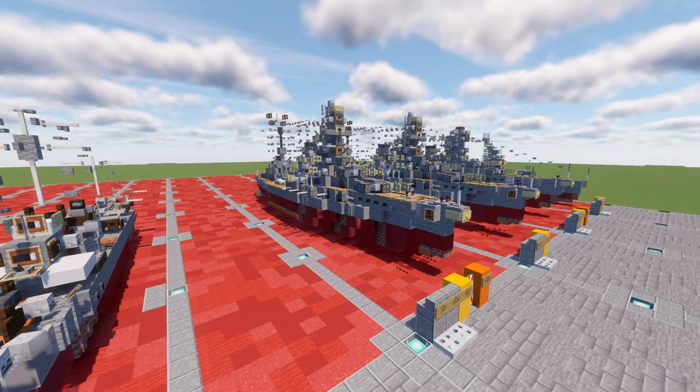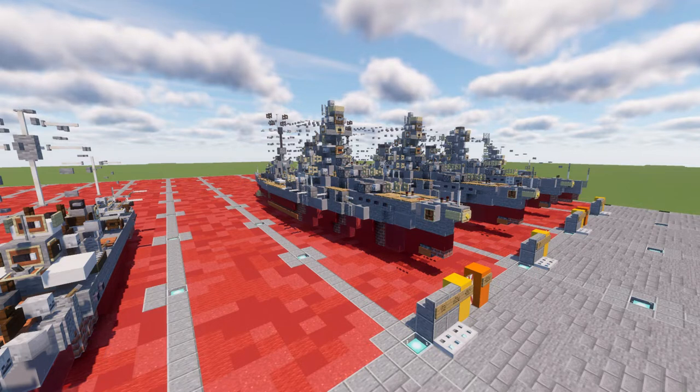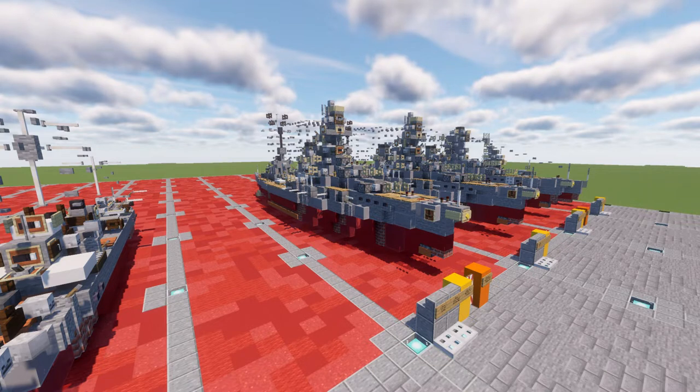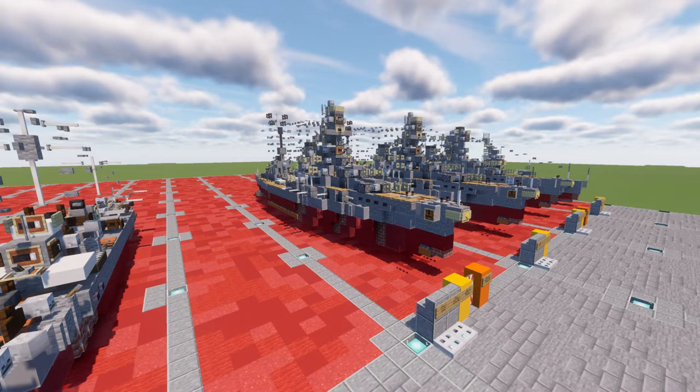Despite the expensive reconstructions, both vessels were considered obsolete by the eve of the Pacific War, and neither saw significant action in the early years of the war. Following the loss of most of the IJN's large aircraft carriers during the Battle of Midway in mid-1942, they were rebuilt with a flight deck, replacing the rear pair of gun turrets to give them the ability to operate an air group of float planes. A lack of aircraft and qualified pilots meant that they never actually operated their aircraft in combat. While awaiting their air group, the sister ships were occasionally used to ferry troops and material to Japanese bases.